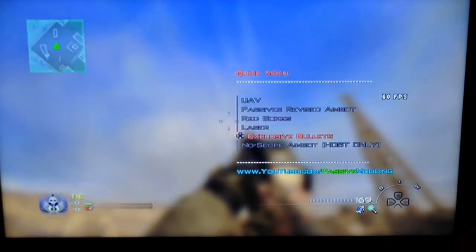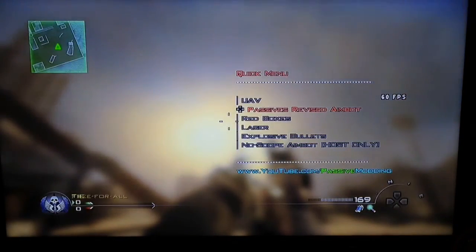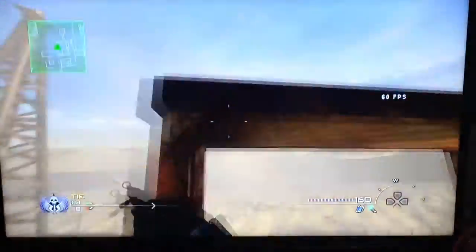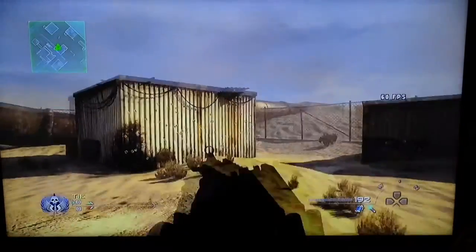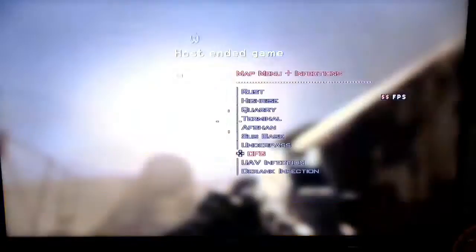It also has a quick menu. Red boxes is pretty cool. The passive revised aimbot really isn't anything special. One thing that sucks is you can't give yourself all perks, which is kind of disappointing. You still have falling damage, which is weird — if you don't want it, you have to go to host and turn on no fall damage in the host menu.